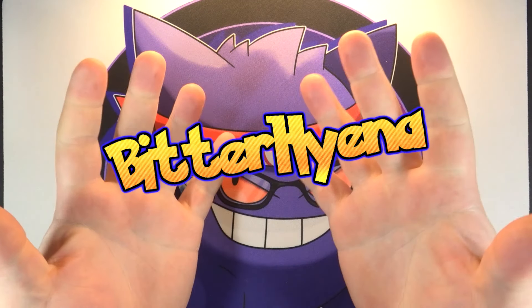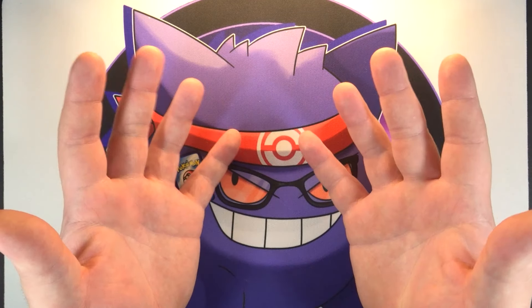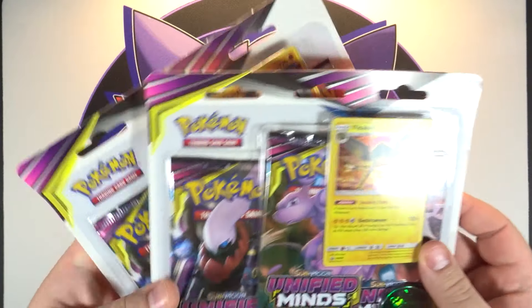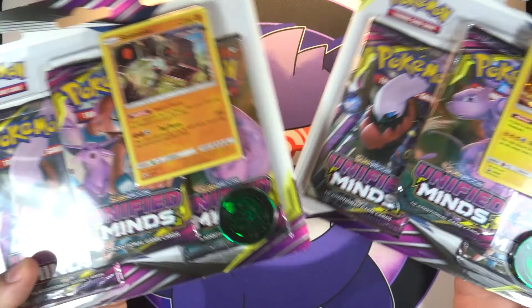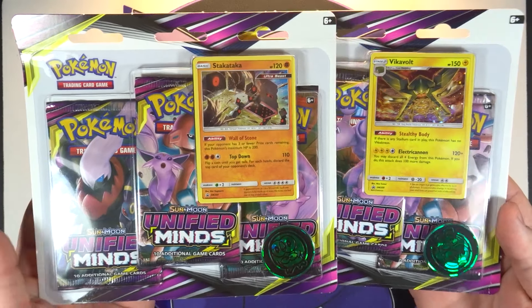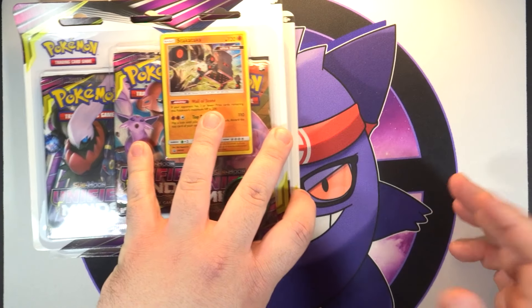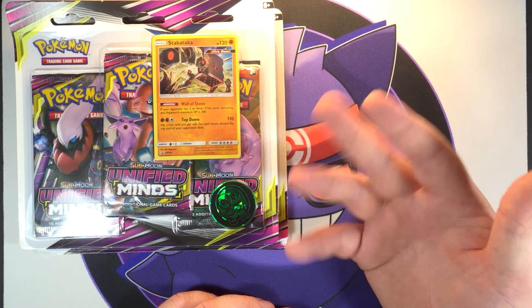What is going on everyone, Bitter Hyena here. I am itching to open up some more Unified Minds, so let's do exactly that today. We're going to open up not one but two Unified Minds three-pack blisters, and I actually got lucky enough to find both different promos too — that usually doesn't happen too often for me on release day, which of course I picked these up the same time I picked up the Rush Rayquaza Charizard GX figure collection.